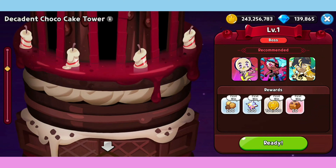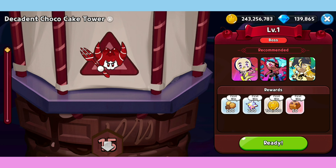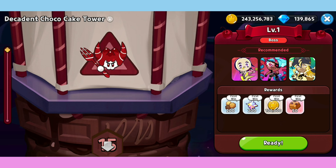The boss workshop is in the Chocolate Cake Tower - if you reach floor 50, this game mode will end. The outside is still under construction for the next level - maybe for a future update.